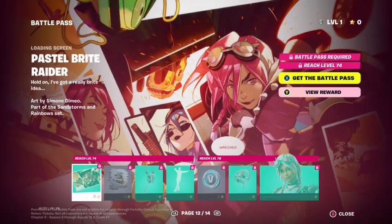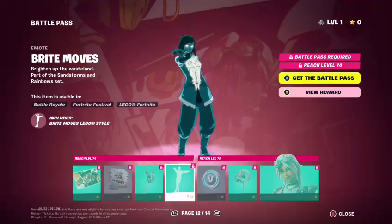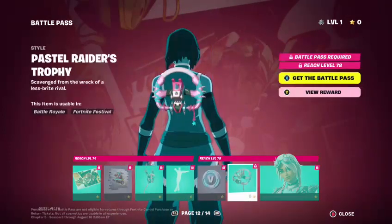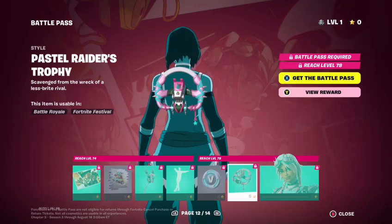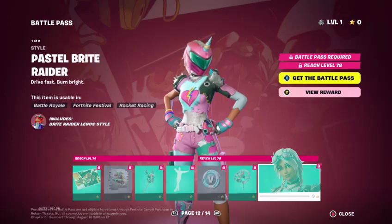It looks like a little bit of a Becky Lynch version. If you've seen WWE, you know that Becky Lynch had goggles on her head when she first started, and that's what it kind of reminds me of. And this is the Pastel Bright Raider — loading screen, Bright and Speedy Spray, Bright Move Smoke, V-Bucks, and the Pastel Raider's Trophy Back Bling.